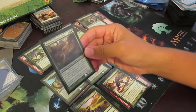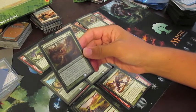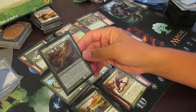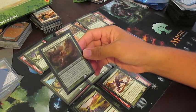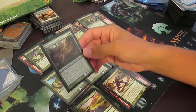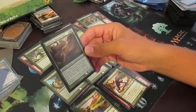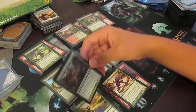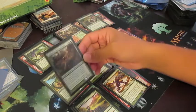Anthousa turns your lands into 2/2 creatures — three of them whenever she is targeted — which helped me get a few more creatures through or provided some extra blockers if needed. I didn't really need extra land that much since most of my stuff had some ramp and most of my cards were pretty cheap.